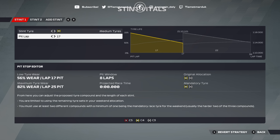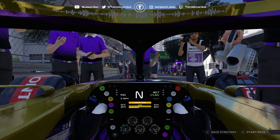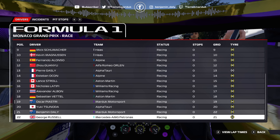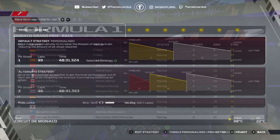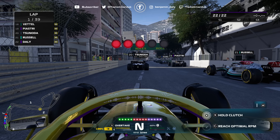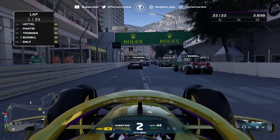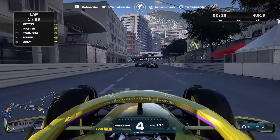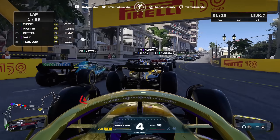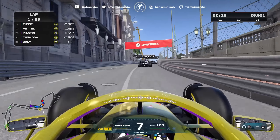Here we are on the grid for the Monaco Grand Prix - Mark has been awfully quiet on team radio, hasn't given me my pre-race pep talk, but of course we're not lacking motivation. It's Monaco, P21 on the grid, and we're fired up. We're going to start on the medium compound - it's a big risk starting on hards and just waiting for everyone to fall over. Away we go! Heading into turn one we get up the inside of Tsunoda and nearly bin ourselves into our teammate, but we get away without front wing damage.